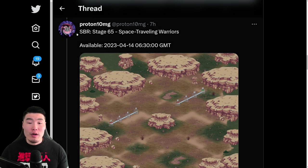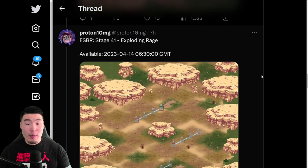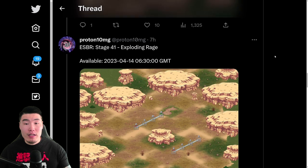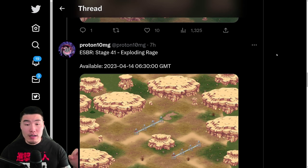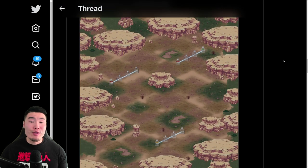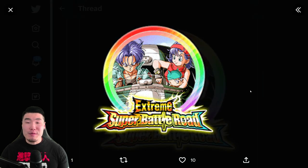Along with the four new Quest Mode stages, we also have some new Super Battle Road and Extreme Super Battle Road stages. For regular Super Battle Road it's Stage 65 — Space Traveling Warriors — and for Extreme Super Battle Road we have Stage 41 — Exploding Rage. Both of these stages will be available in about three days from now, on April 14th.